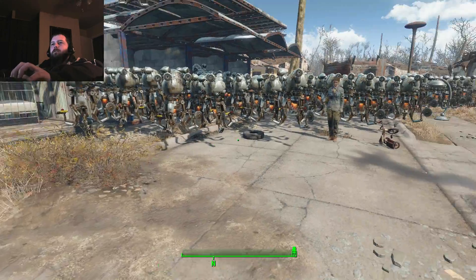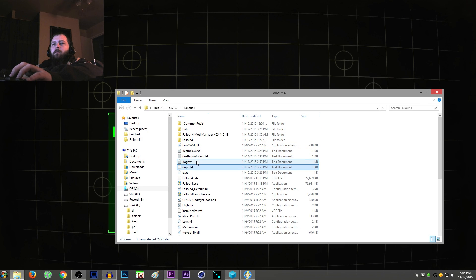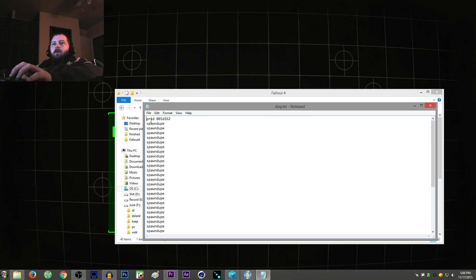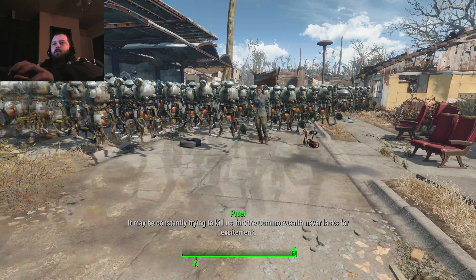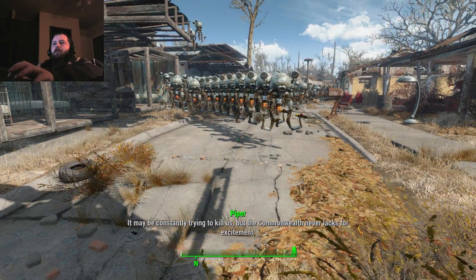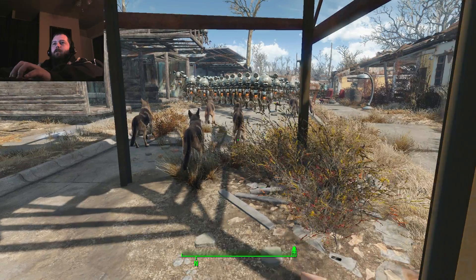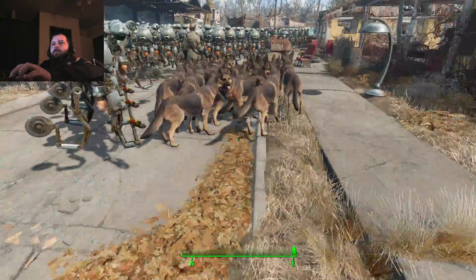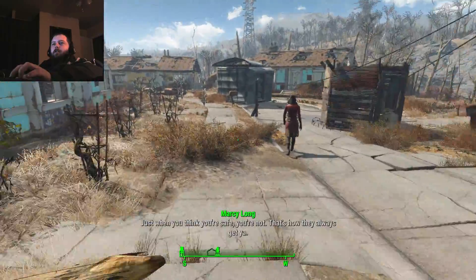There are some other ones too — I have one to spawn dogs. That one is 'PRID 001D162', then 'spawn dupe' a bunch of times. So for that one, I just type BAT dog. It was still targeting Codsworth, but there we go. Whenever they spawn on top of each other like that it really kills your FPS — whenever they spawn in a giant condensed pile.